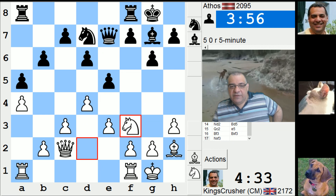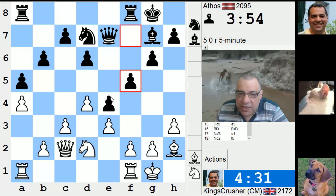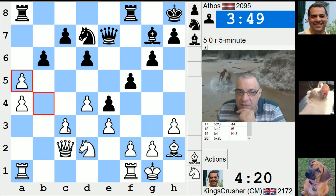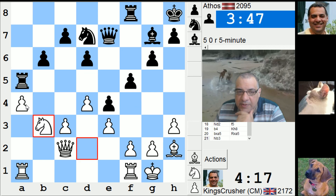As soon as he plays Nd2, f5, c4, c5 — I think that would be interesting. I'm controlling f4 for a moment. Now I think c4, c5 — or maybe even b4 first. I think b4 first, taking, then c4, c5 will extend the scope of this bishop.